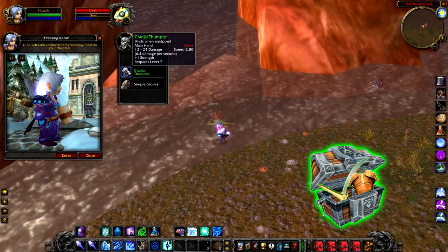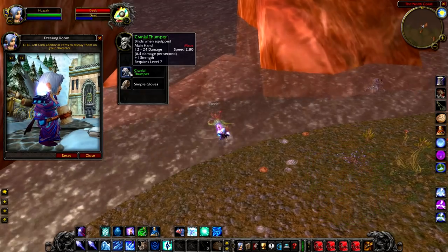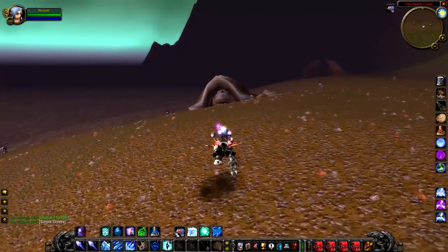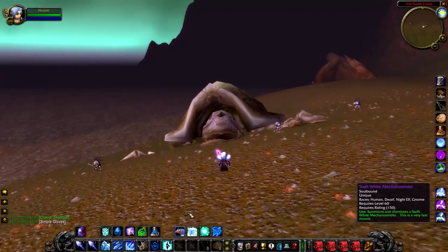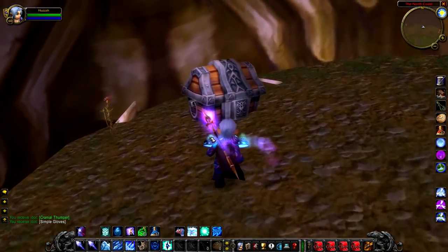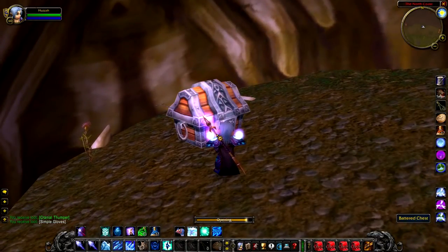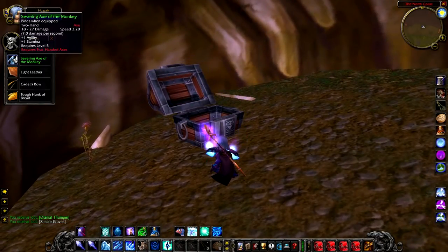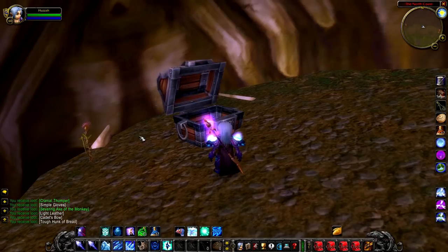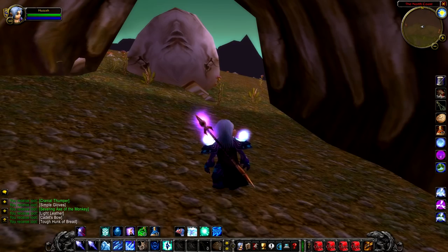Aside from that, he also has a chance to drop greens. Here's a bit of bonus knowledge: if you carry on down the beach and head towards the great big turtle carcass, you'll actually find a battered chest inside. Not a lot of players head this way or even know this battered chest exists, so if you go there you're almost certain to get some decent loot.